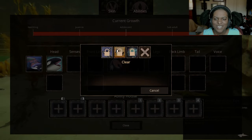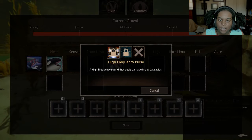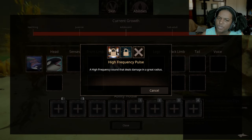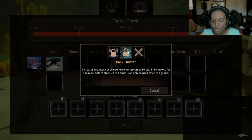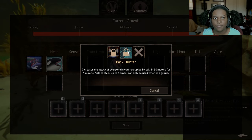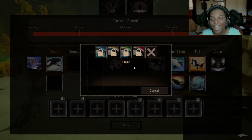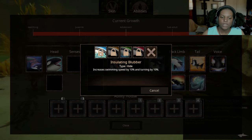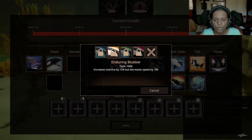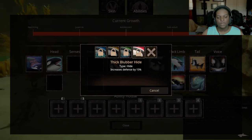Just so you guys know, these icons are fantastic. Whoever does your art for these mods is really, really good — you need to keep them forever. Then Voice Ability: we have High Frequency Pulse, a high frequency sound that deals damage in a great radius — similar to something like a shocking screech. And then we have Pack Hunter: increases the attack of everyone in your group by 8% within 30 meters for one minute, able to stack up to four times, can only be used in a group. I'm kind of surprised that we can have four people in a group — in nature obviously it would be more, but I figured these guys would be like apexes or pseudo-apexes. For Hide: Insulating Blubber increases swim speed by 10% and turning by 10%; Enduring Blubber increases stamina by 15% but decreases speed by 5%; Slick Blubber — bucking and struggling while being carried will drain enemy stamina 30% faster, and incoming knockback is reduced by 30%; and Thick Blubber High increases your descents by 15%.